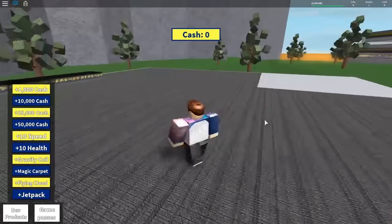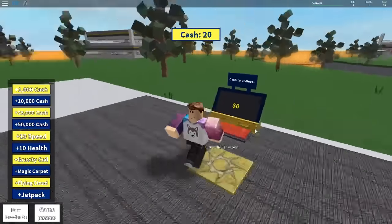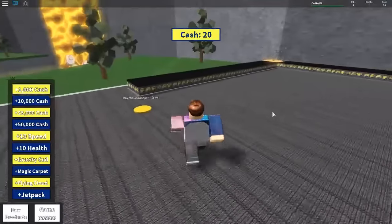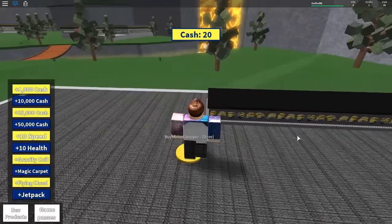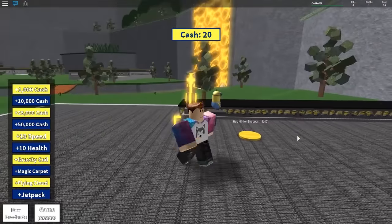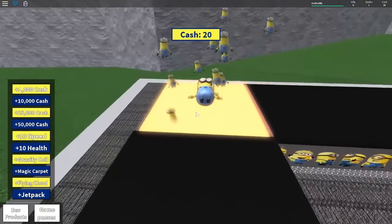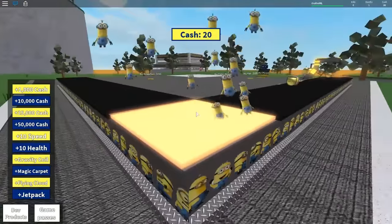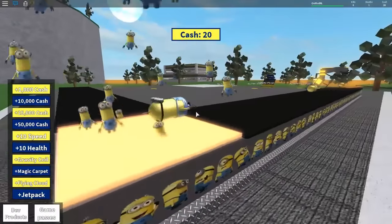Here is our tycoon space. I've claimed it already, crafted RL's tycoon, and we've got 20 bucks to collect. That's nice to start off with. Let's begin by purchasing a minion dropper, which is actually free. There we go — here we have a little floating minion, and there's one coming along, into the magical glowing pool of minions floating out. That's pretty crazy, guys.